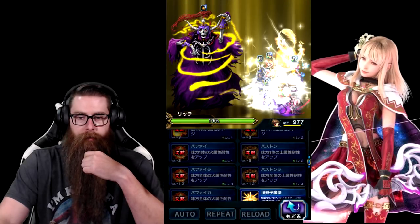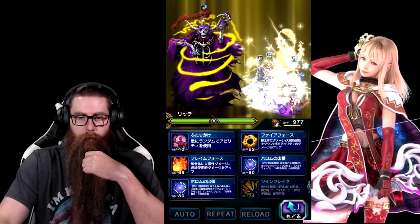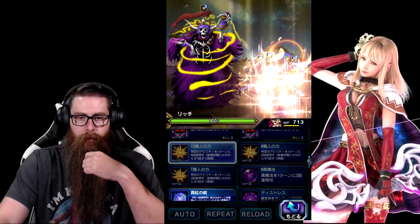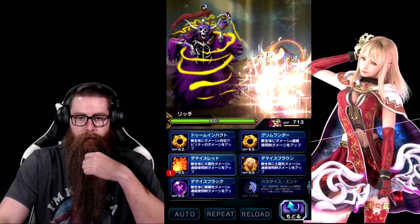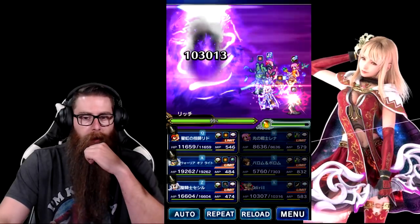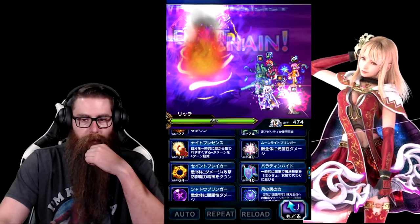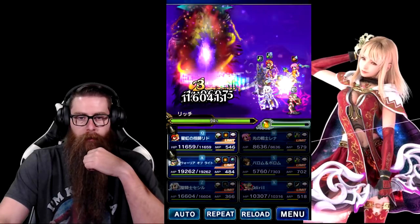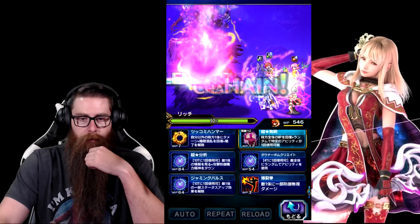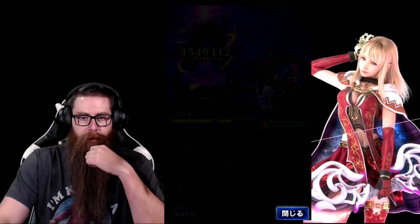With our chainers we need to reapply the fire imperil and then chain again, and we'll go ahead and quad with Fina. We'll get Cecil to redo buffs and hit his cover. We'll get Lid — I want to use her cooldown break. Pretty good damage there.